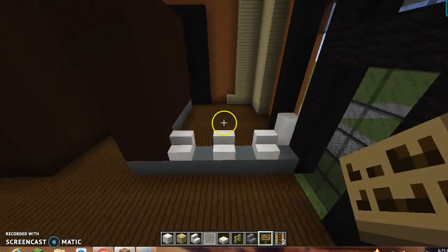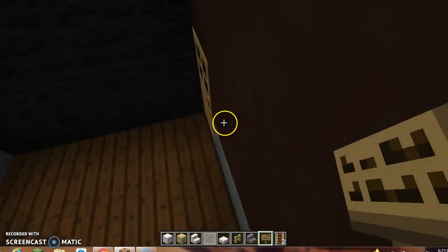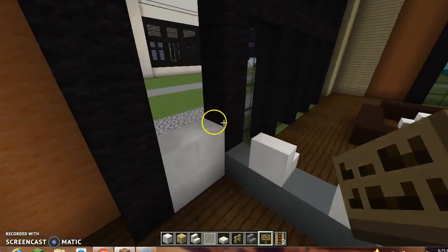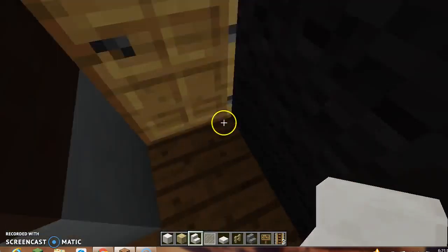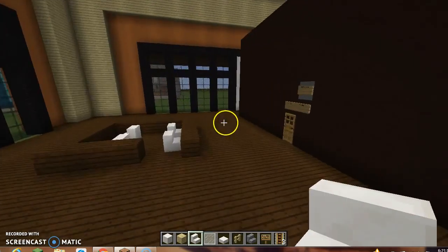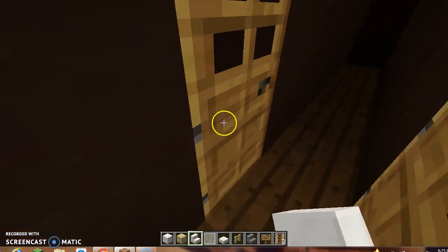This is where you order your food, and where employees would normally go up and get people's orders done. There are some stairs right there. Here is the bathroom - male and female.